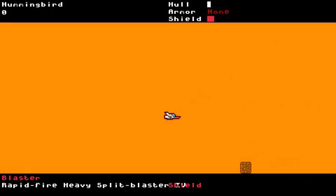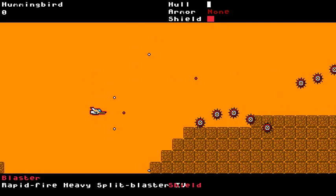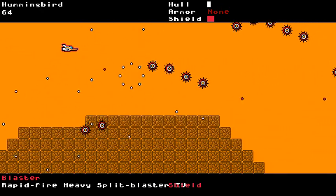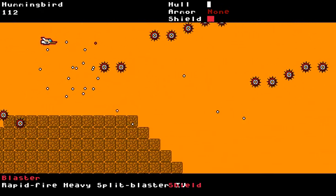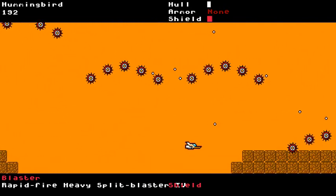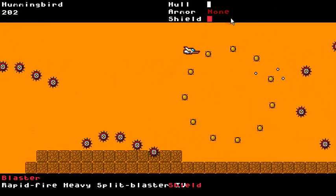Now enemies look a little more interesting than last time. You won't start with this rapid-fire heavy split blaster that was randomly generated. First of all, the enemies wibble and wobble, which is kind of nice. Second, these ones explode when you shoot them, which is bad. And third, you can actually take damage. If you let me hit some bullets here, you can see my little shield indicator up here dropping as I take hits.